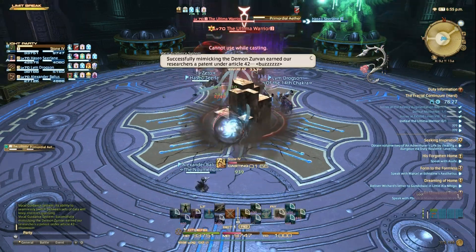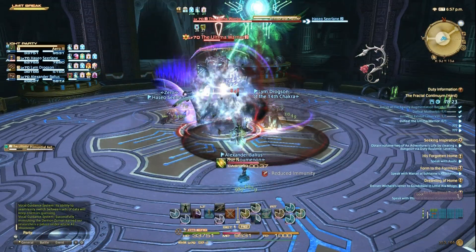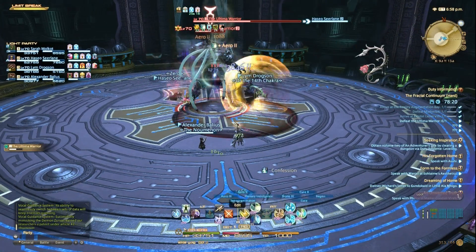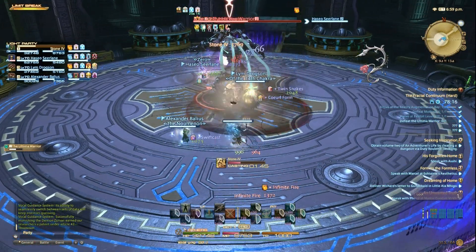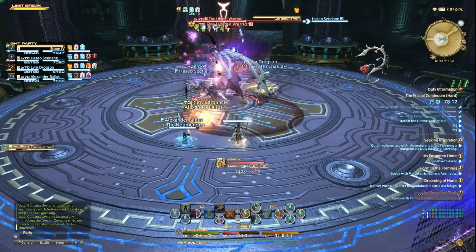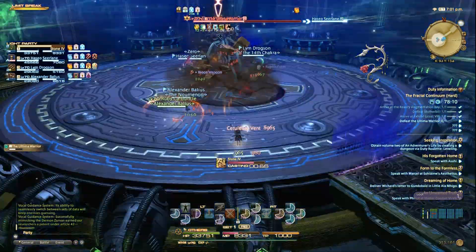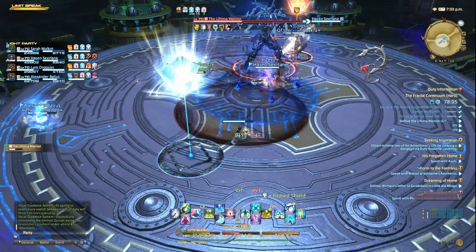These two players will need to stack together to avoid getting reduced immunity. At 50%, the boss will gain another upgrade. Each player will be given either a fire or ice debuff, and he will then summon two rocks — one being ice and the other fire. Someone with the fire debuff heads under the fire rock and someone with the ice debuff goes under the ice rock so the whole team can avoid taking damage.